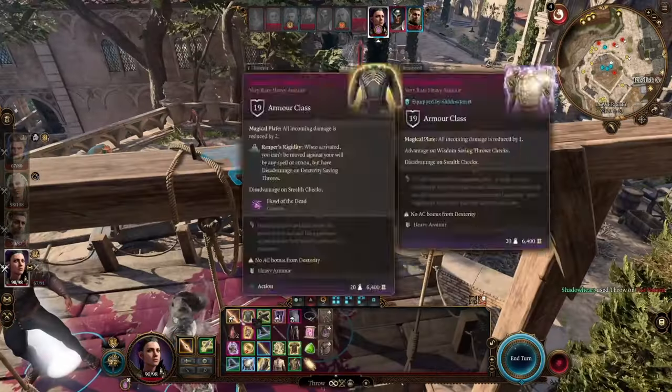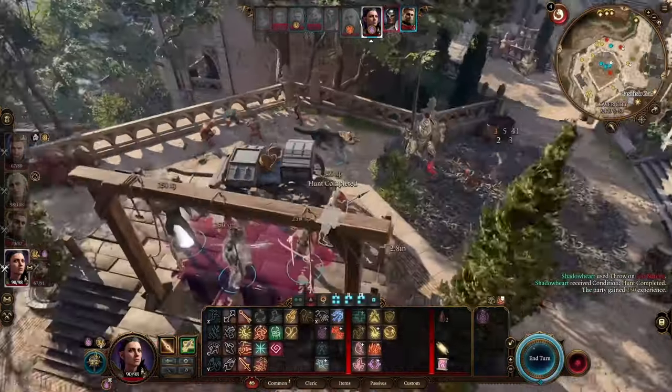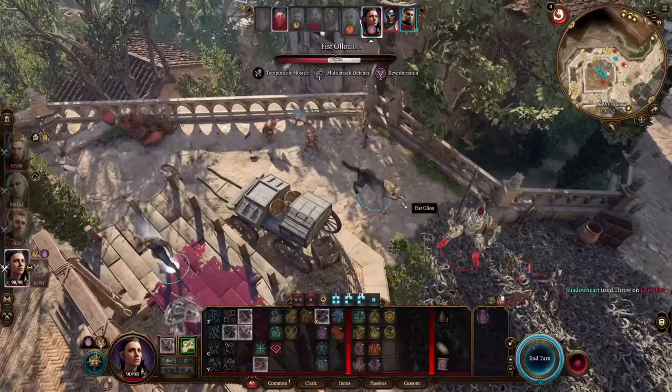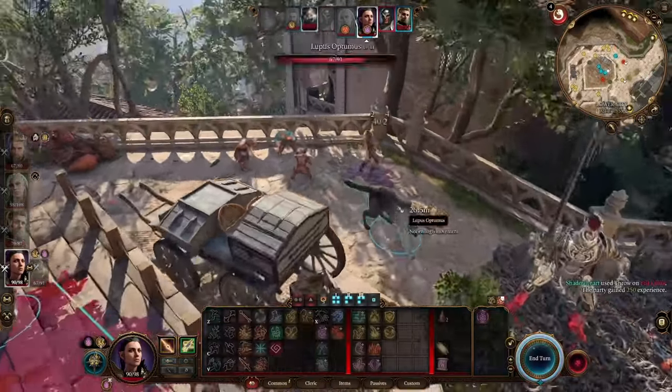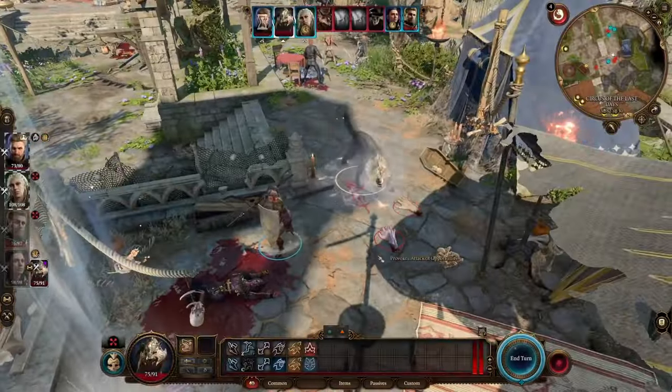We'll send our wolf in first, then use abilities like magic from Ranger, or Moon Motes that come from the spear, to enhance everybody's strength, and then begin pelting enemies with our three throwing spear attacks. She's an absolute powerhouse from the get-go, able to bind any weapon to her without having to leave camp as a fighter.